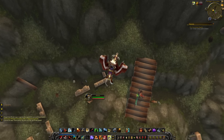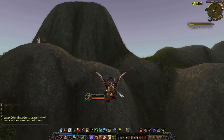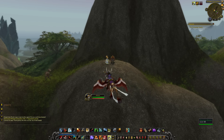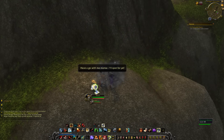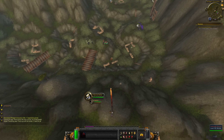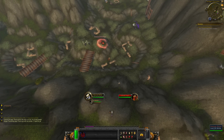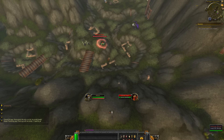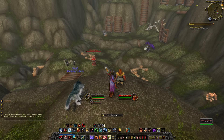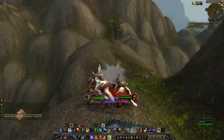An NPC says 'Have a go with the Mortar, I'll spot for you.' We get to mortar the crap out of stuff! But only once, and it bugged out. That's unfortunate, but it's a pretty cute idea.